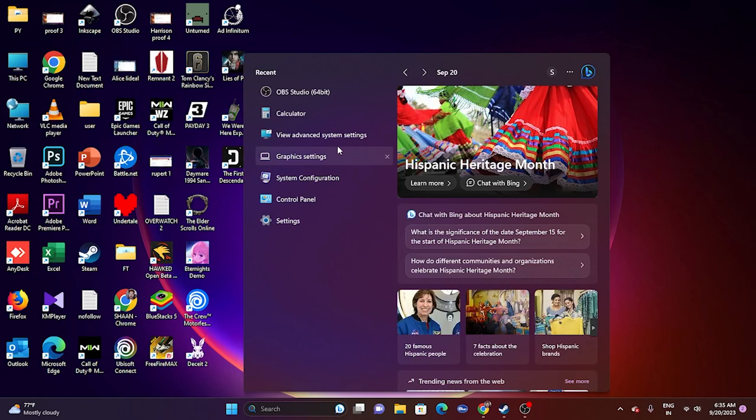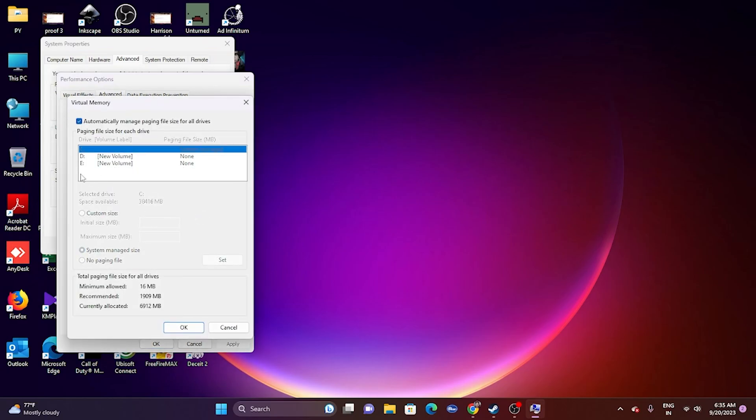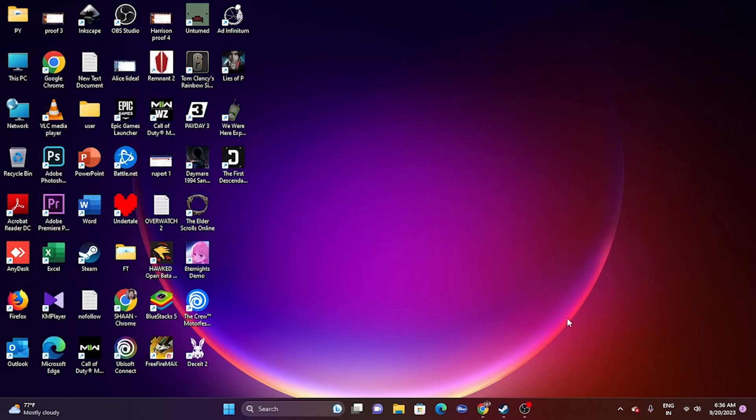Next, increase the virtual memory. Go to 'View Advanced System Settings,' then the Advanced tab, then Settings, then Advanced again, then Change. Uncheck automatic management, select the local disk where the game is installed, and choose Custom Size. For initial size, use 1.5 times your total RAM in MB (e.g., 32 GB × 1024 × 1.5 = 49,152 MB). For maximum size, use 3 times your total RAM in MB (e.g., 32 GB × 1024 × 3 = 98,304 MB). Set everything, click OK, and try launching the game.